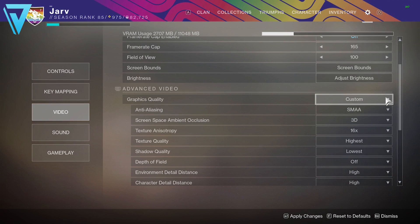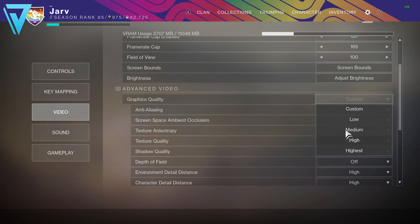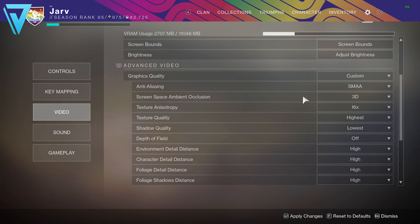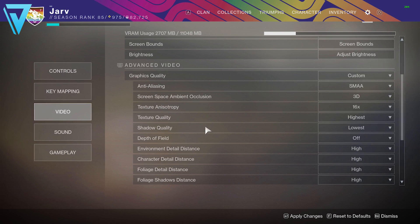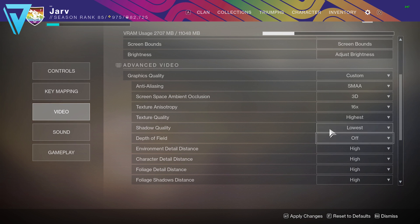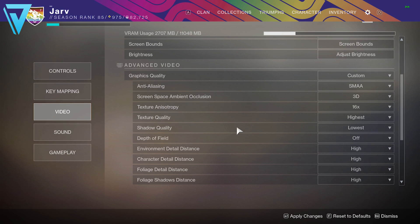In terms of graphics quality, a lot of this will default depending on your hardware. Things like anti-aliasing and ambient occlusion I don't change much because these are defaulted by my graphics card using GeForce Experience. If you don't have that downloaded I highly recommend it, as it provides recommended settings based on your system, so you can tweak them rather than completely overhauling everything. Shadow quality is a key one — this game is well optimized, and by setting shadows to lowest it's not that visually different from highest but it drastically improves your frame rate, so set that to lowest if you're having issues.